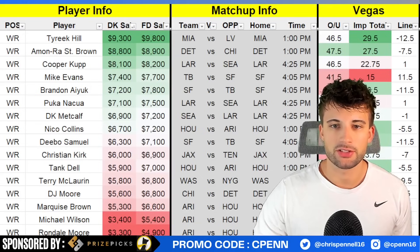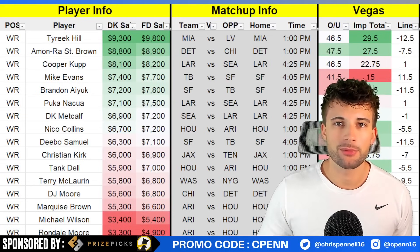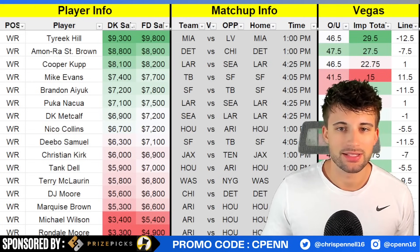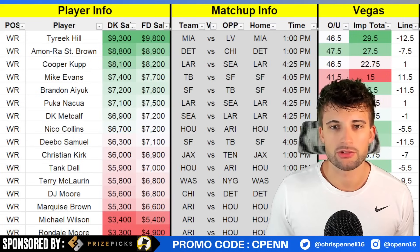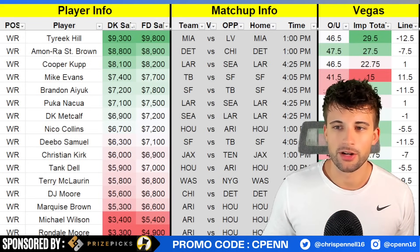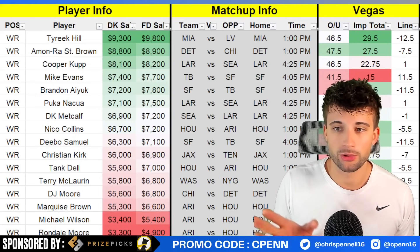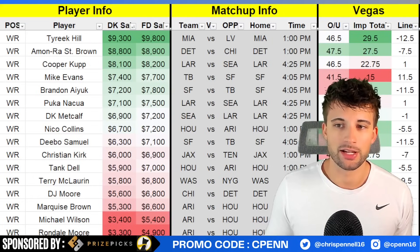Moving on to wide receiver — let's try to simplify because there are so many options every single week and it can be overwhelming. Keep in mind, whatever quarterback we use is going to lock up like three to four positions in our build already. Since we went CJ Stroud, that means we're looking at Nico Collins, Tank Dell, and then a runback option — it could be a tight end like Trey McBride, or we could use Dalton Schultz to pair with Stroud. We're already filling out at least three spots based off the quarterback we picked. You can't stack your entire lineup, so it's always fine to have some one-offs — if you can afford Tyreek Hill, Amon-Ra St. Brown, Cooper Kupp, go for it. But I'll start with the pass-catching options that correlate with my quarterback and then fill in from there.